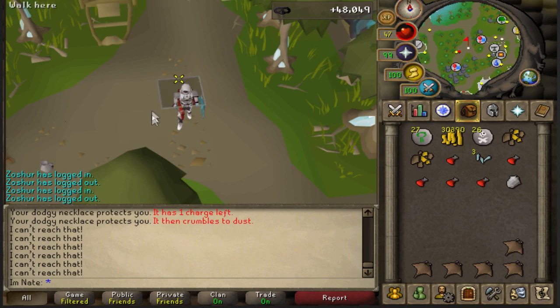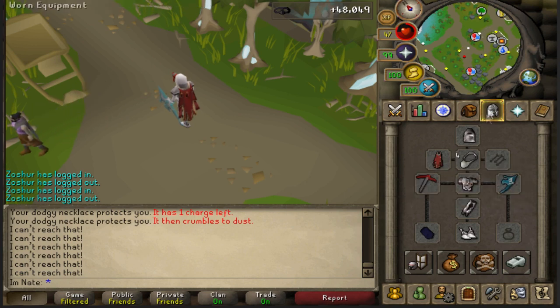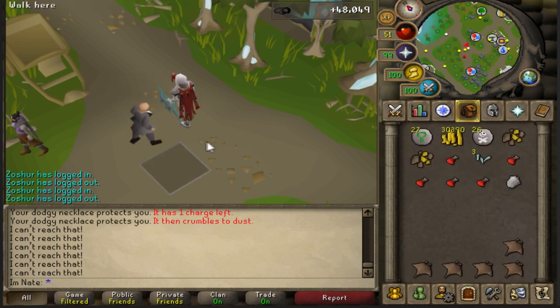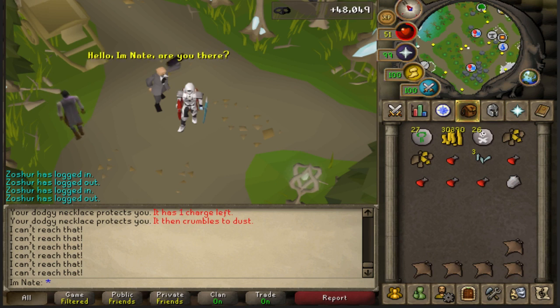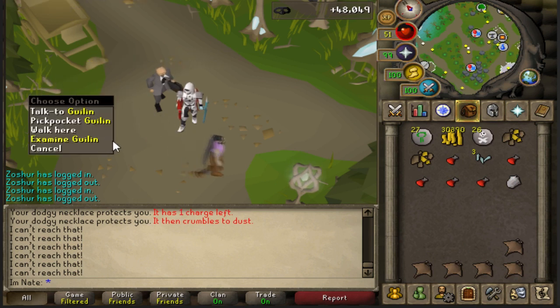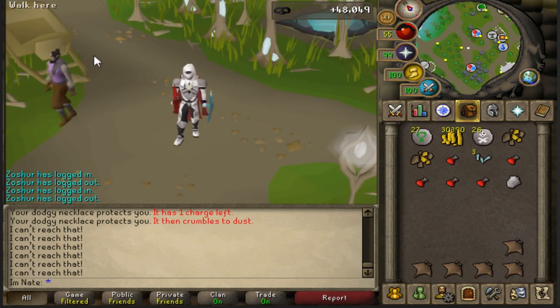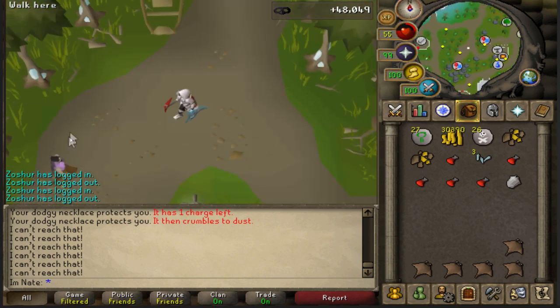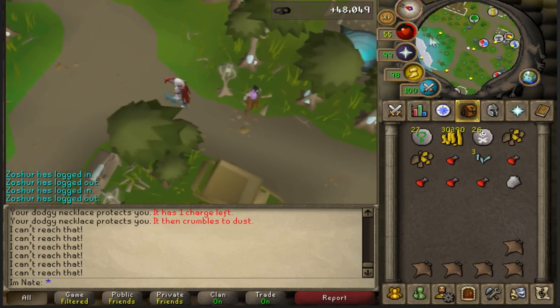If you count banking time that would lower it a little bit. In this 15 minutes I used 19 manta rays and also used up four dodgy necklaces - I started with one that had five charges, so that's one charge over four total amulets. The reason you might want to pickpocket these elves is because, according to the dev blog, they mentioned putting a special teleport crystal on these guys' drop tables. I don't know what those are going for, but I definitely want one if it's like an infinite elf teleport.